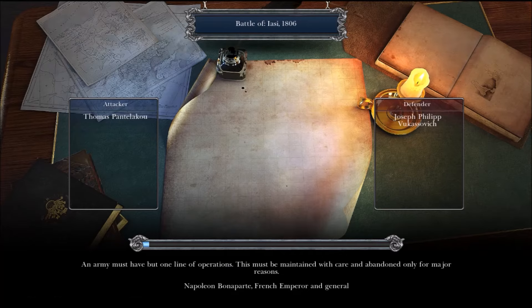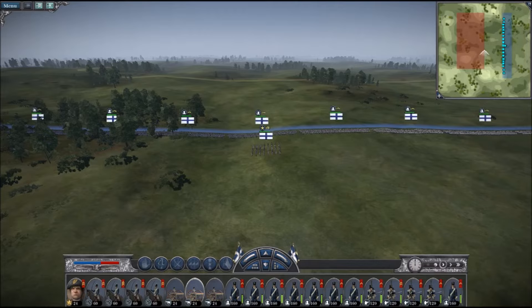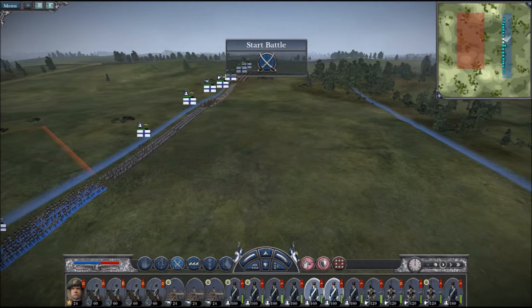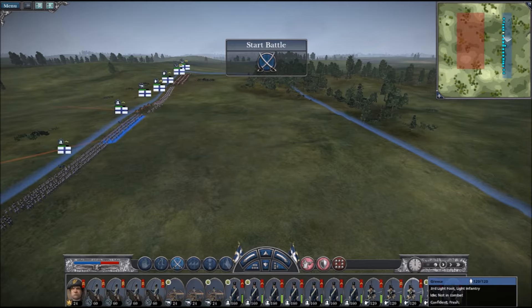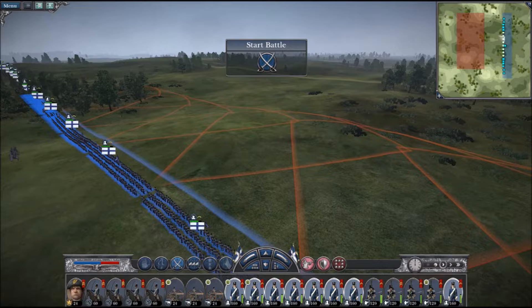The Battle of Iasi, 1806. I'm kind of surprised that the AI wants to make large militia armies, but I'm not really complaining. At the same time it's kind of annoying, just because it takes away what it should be — it should be army to army, line infantry vs line infantry. But hey, if they want to do that, I can't complain.